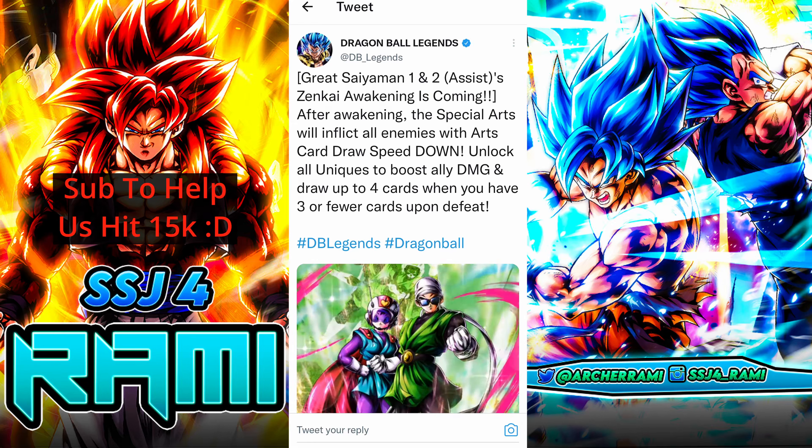Then, unlocking all uniques boosts ally damage and draws up to four cards when you have three or fewer cards upon defeat. Drawing cards isn't always useful, especially since it is upon defeat and not upon entering the battlefield — if it were upon entering the battlefield it would have been absolutely amazing. Upon defeat, it's not that useful.